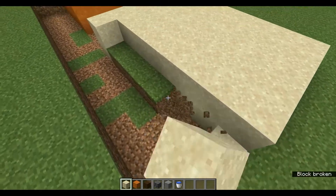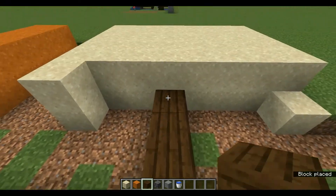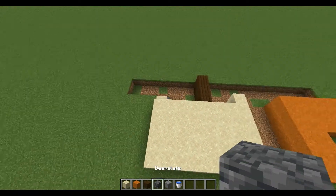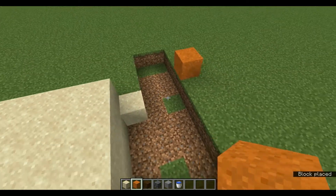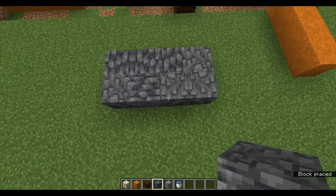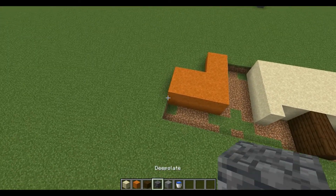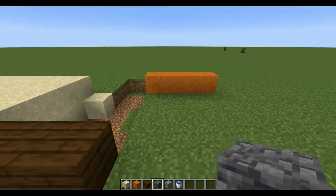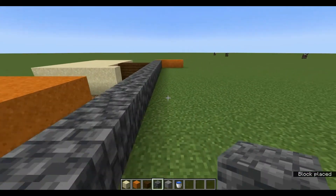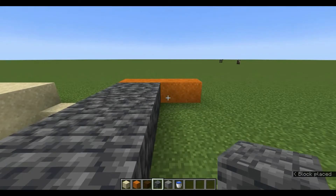Get rid of these grass blocks here, then place wood right over there. Now we're going to do deepslate. Because of the texture, it's important that you're consistent in how you place the block — deepslate all the way from that border to that border. Place them all on the side like this, careful not to disturb the pattern of the texture, otherwise it's just going to look really messy.